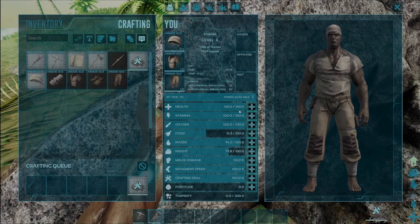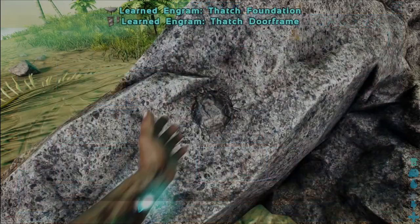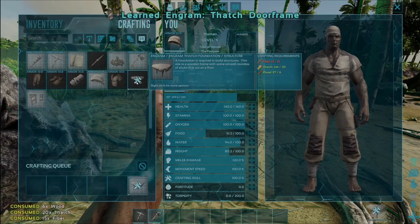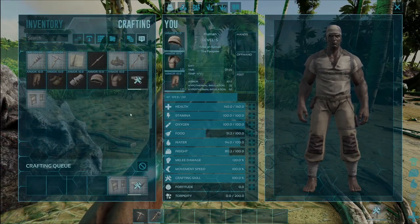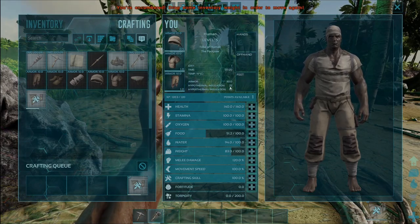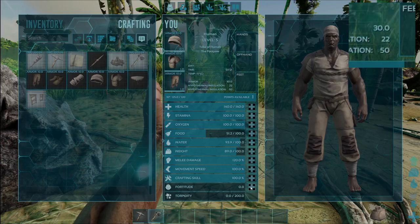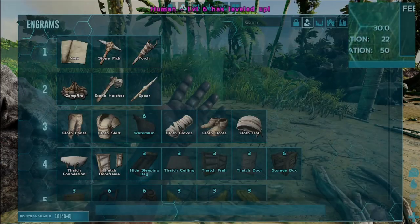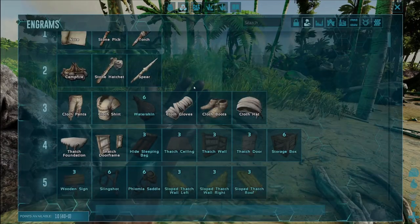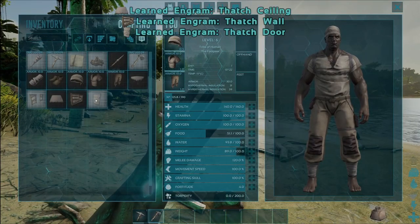We're going to craft one campfire and put our next level into melee damage. We're going to grab the thatch foundation and the door frame, and start to craft those items — we've got enough for a thatch foundation and a door frame. That should have leveled us up — yeah, it has. We're going to go into fortitude, and you'll notice this is going to increase our hypothermal and hyperthermal insulation. If I put one into this, it just takes those stats up a little bit on their own as well. We're going to grab the ceiling, the wall, and the door — now we can make an actual full shelter.